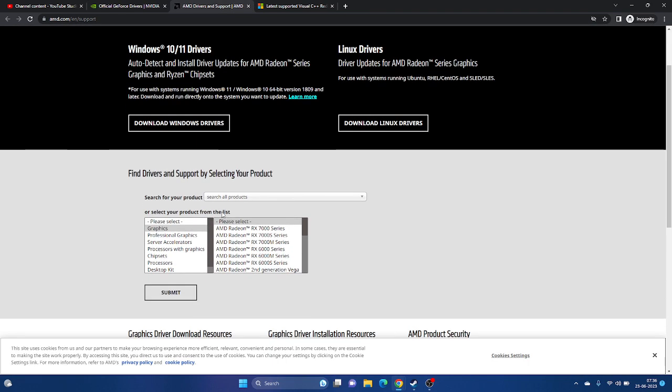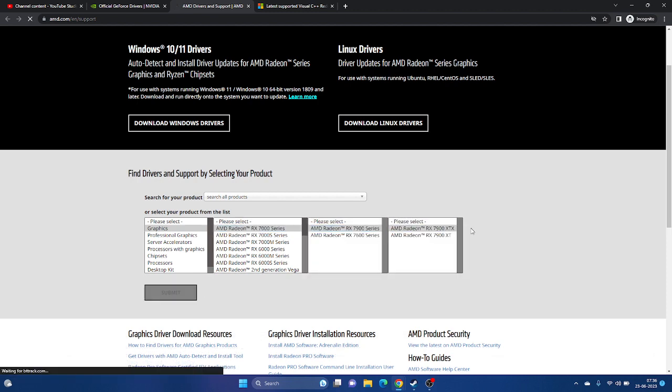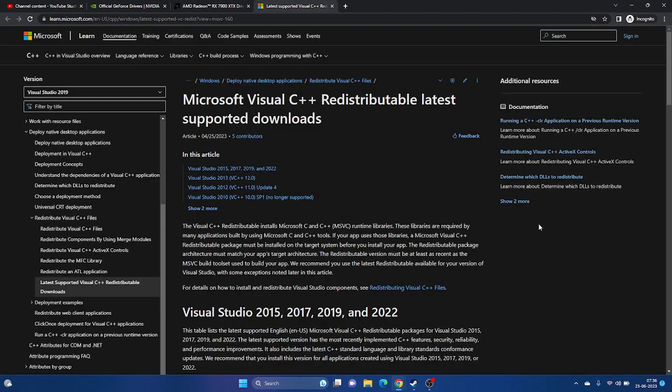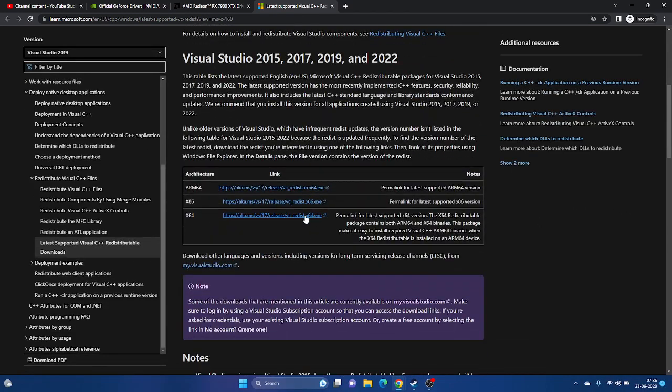For AMD users, go to the AMD website, select your GPU model, click Submit, and download the appropriate driver - Windows 11 or Windows 10 version. Install it and restart the PC. Also try installing Microsoft Visual C++ Redistributables - a link will be provided in the description. Download and install it, then try launching the game.